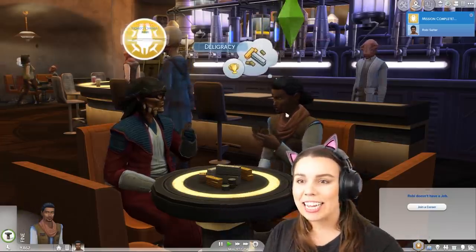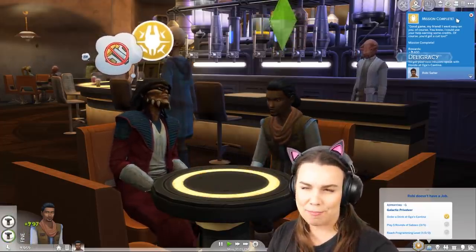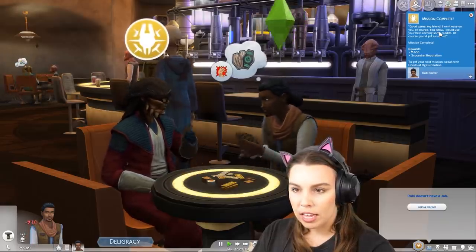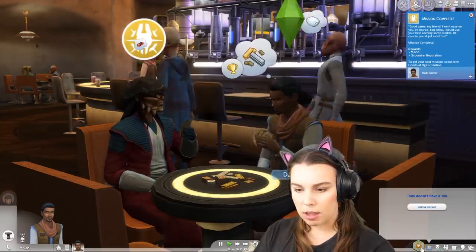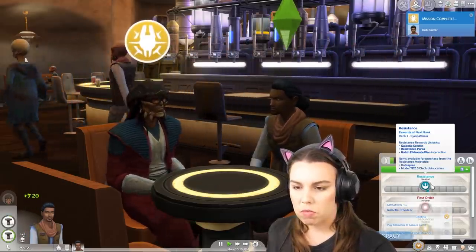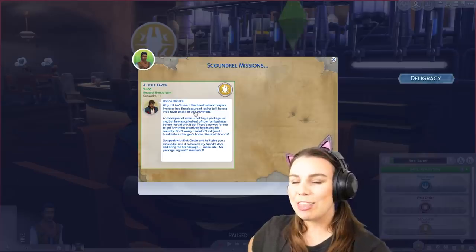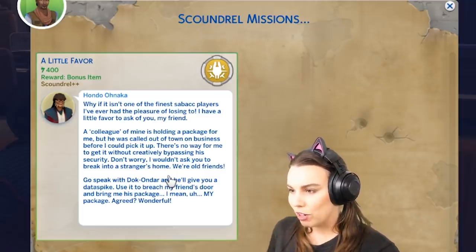Yes, we won! 'Good game my friend, I went easy on you of course.' We got 400 back — we almost have enough money, and a scoundrel reputation! That wasn't so bad. It looks like scoundrel doesn't affect resistance or first order reputation at all, at least at this stage. 'A little favor, eh? Why if it isn't one of the finest sabacc players I've ever had the pleasure of losing to? I have a little favor to ask of you, my friend.'